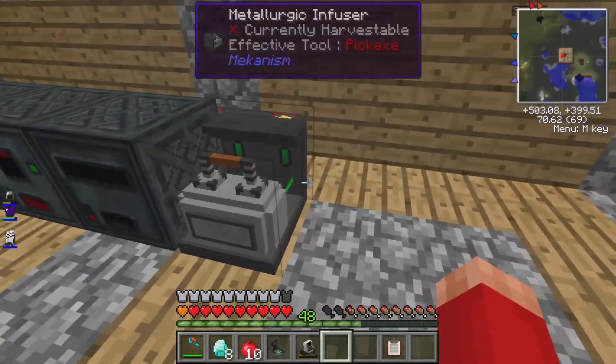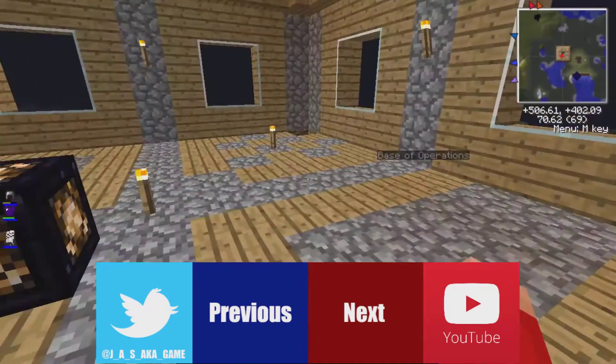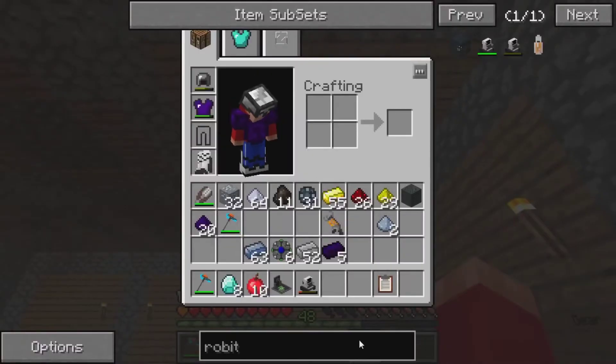All I had to do is just remove the charge pad, which was like his energy, and kill him. That works. That's fine. I don't care about the robot, honestly. He was nice while he lasted, and then he stopped.